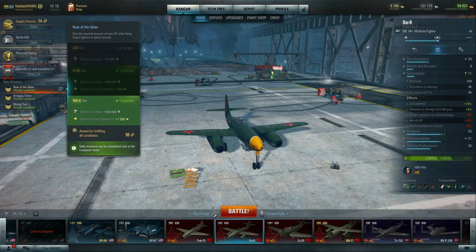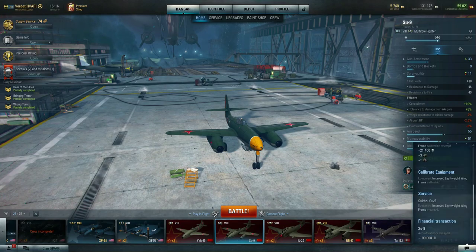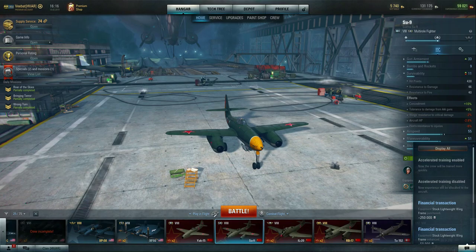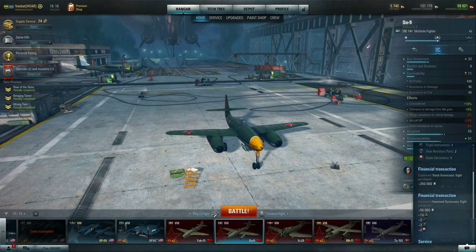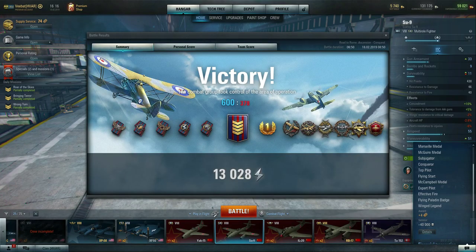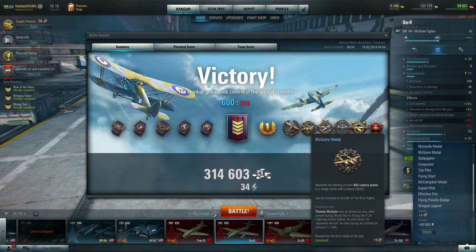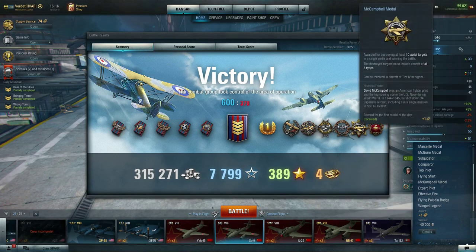There is another way to earn tokens as well. You get tokens for getting medals or achievements. Looking at the results screen, I got a token for the McGuire medal, the Marseille medal, for Winged Legend, and the McCampbell medal — each one says received one token. You only get one token per day for each of these achievements.